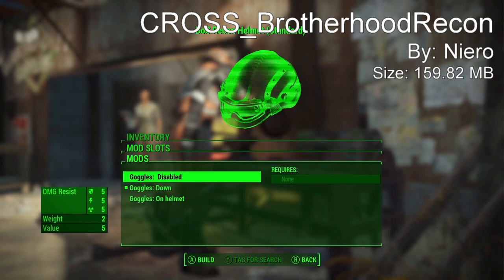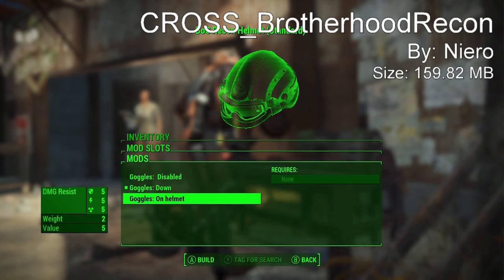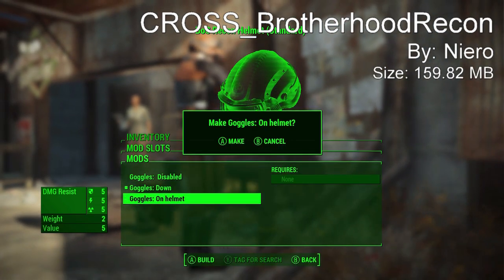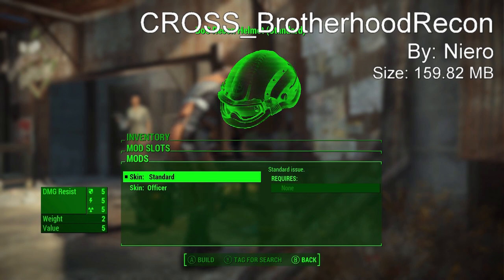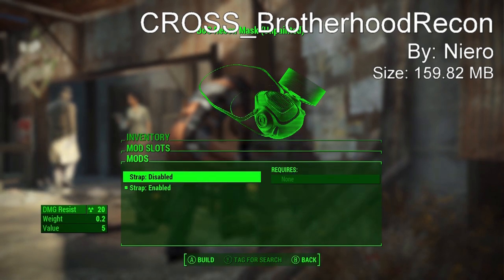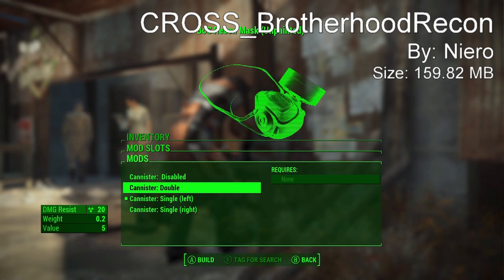As for how to get it, the Recon uniform is added to leveled lists for Brotherhood NPCs in the world via script, and most rank and file Brotherhood scribes and soldiers have a chance to spawn with a variety of different parts. But if you want to get the full costume all together, you can craft the entire thing at the chem lab, which is what I did as you could see at the beginning of the video.